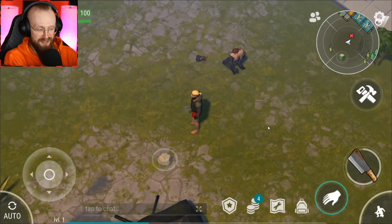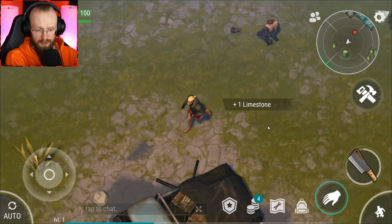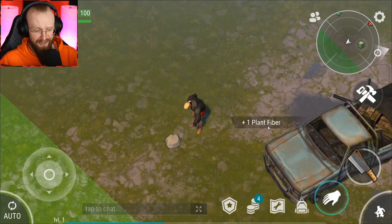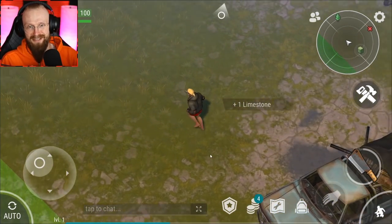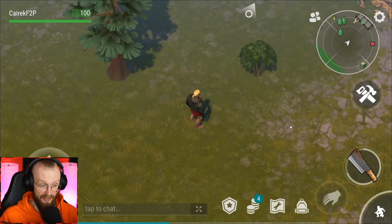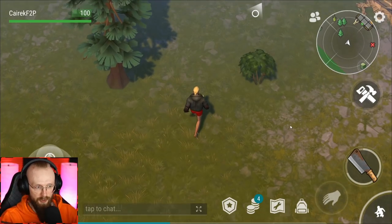First tip and trick: behind your face cam there's an auto button. If you click on it, your character is going to start picking up all the items at the base. I suggest clicking that and just picking up all of these miscellaneous limestones. I think it's time for us to go and craft a hatchet, so let's craft that hatchet.